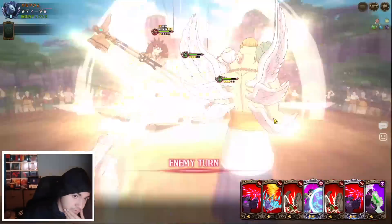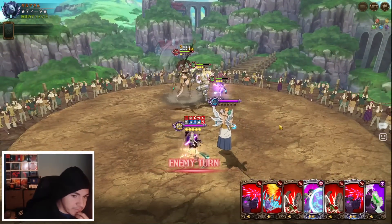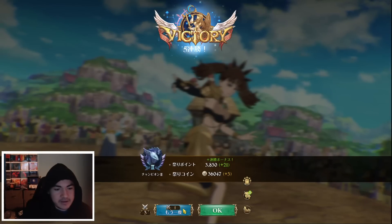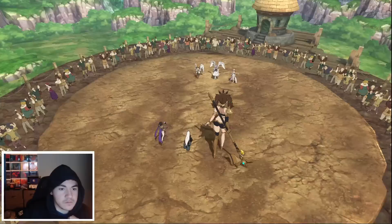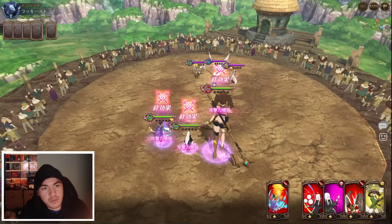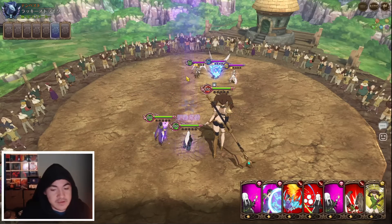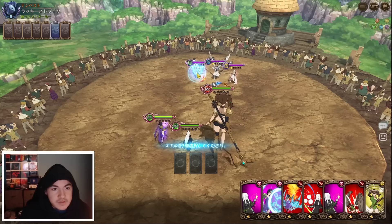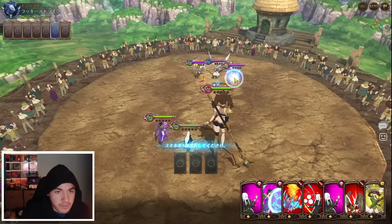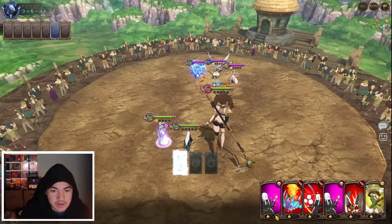I'm gonna switch out Gother. Gother's good against Margarite, but you could switch him out. Alright, we got the Archangel team. Now I know how to play around this team - actually I don't, because he's got the freaking cleanse and I took off my Gother. Unfortunately. Alright, Star Heels got fire, rock on Liz, and water on the Margaret.